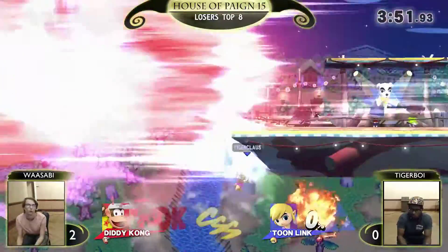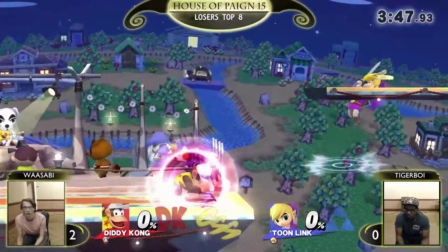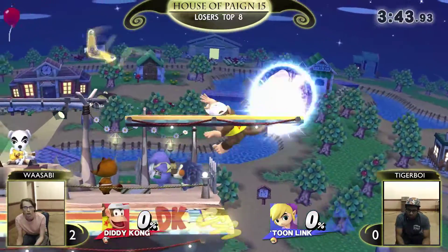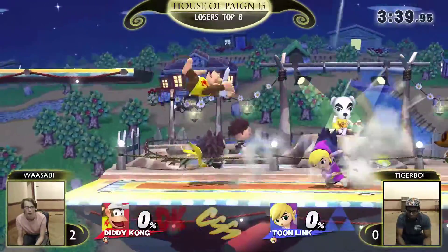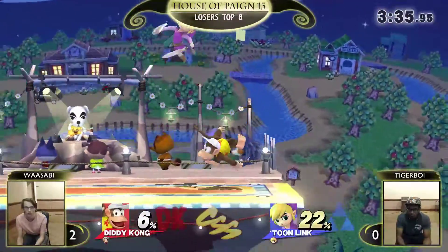Gets the back air. Doesn't get the forward air though. Gets that forward air and catches the banana — talk about a two-in-one. Can't pull any bombs, but that shouldn't be too much of a concern at this lower percent anyway. Banana might get him set up a little more than a bomb will.